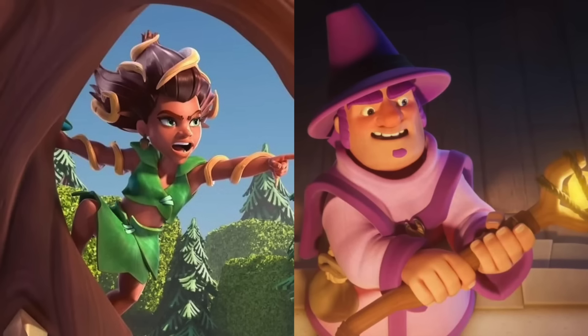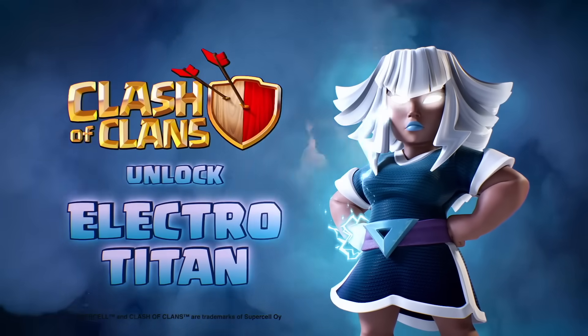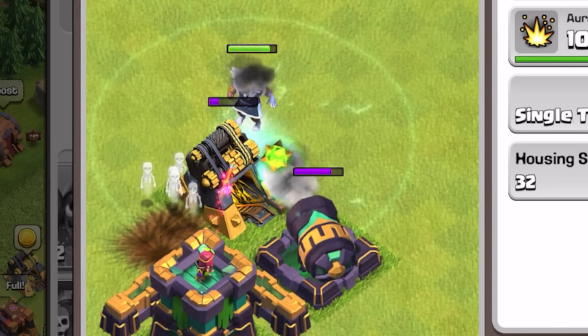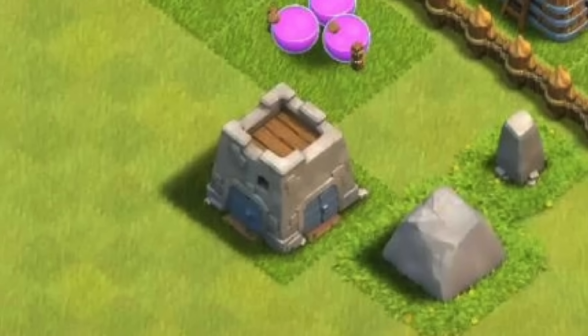The reason this is surprising is that troops released at upper town halls normally go through at least a couple of buffs or nerfs before they're okay. Look at the Root Rider, Apprentice Warden, and the Yetis — those were a disaster. But the Electro Titan needed no change. Some say she is a little underwhelming at upper town halls and very OP in a clan castle for lower town halls, but I think she's at a perfect spot. She is OP at lower town halls, but that's the case with a lot of troops that lower town halls commonly request.